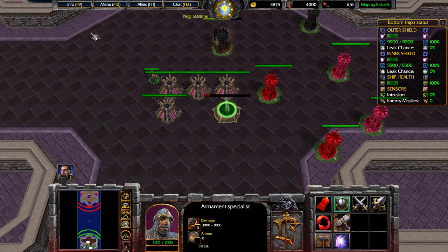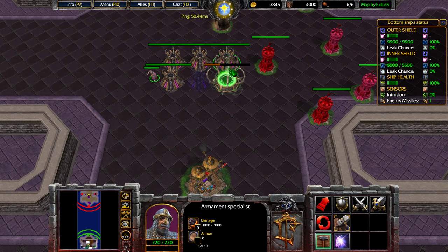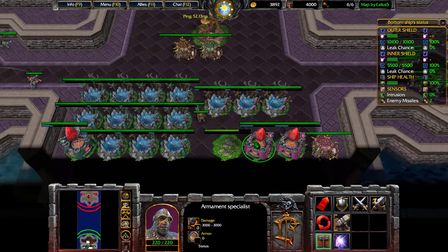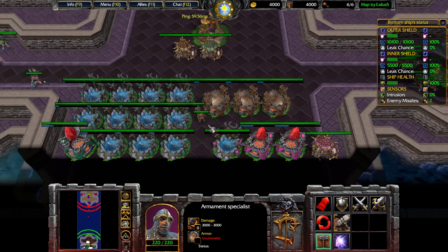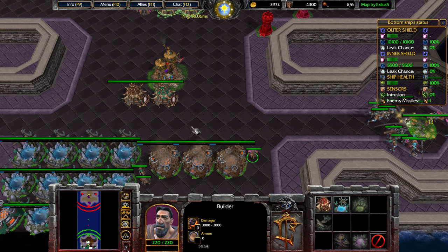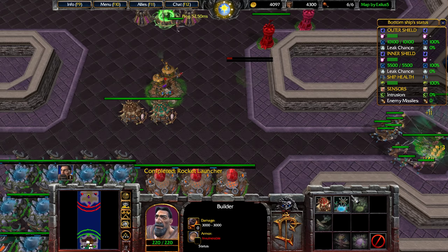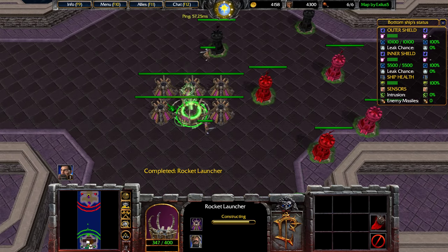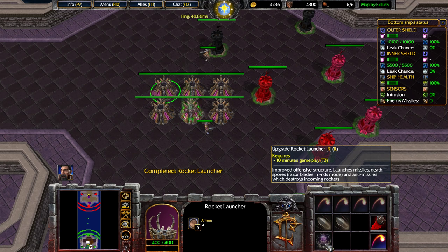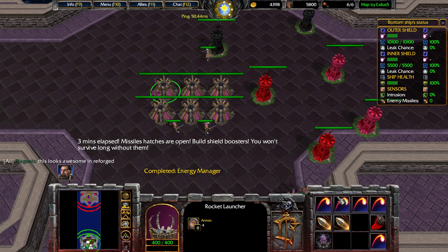All of the icons just look fantastic now. Like, blink looks amazing, the shield here looks amazing. The actual buildings themselves look pretty comparable — obviously they look newer, but still fairly similar, whereas the icons just look great. Let me get another two energy wells. Looks like I can't upgrade this to the next rocket launcher level for a little bit.